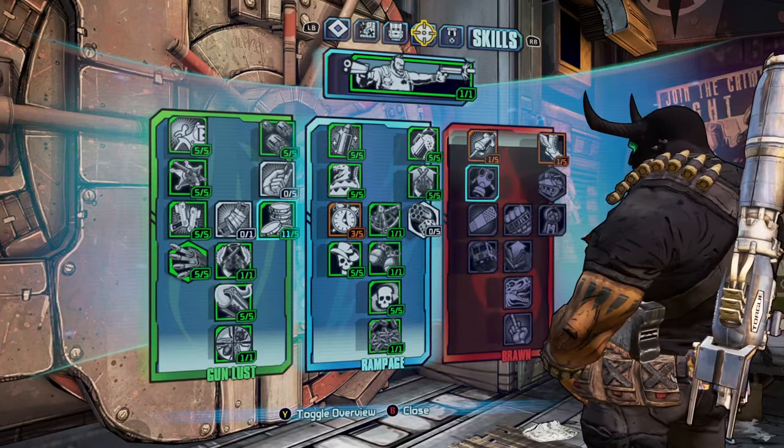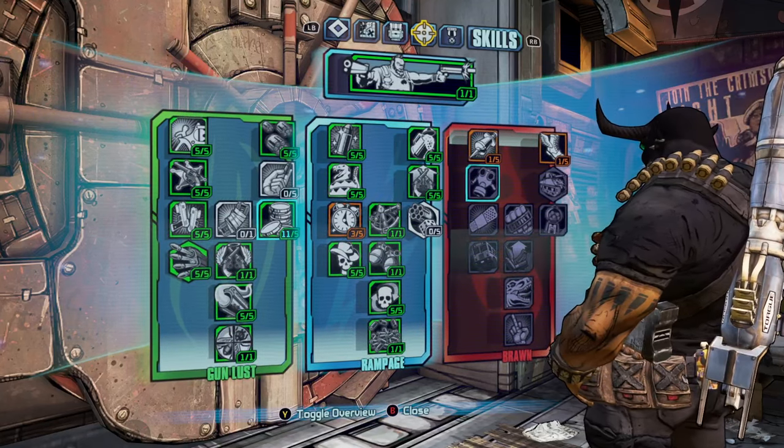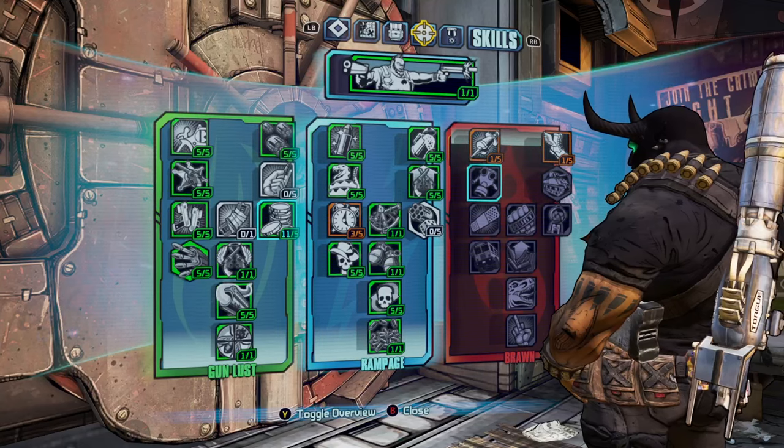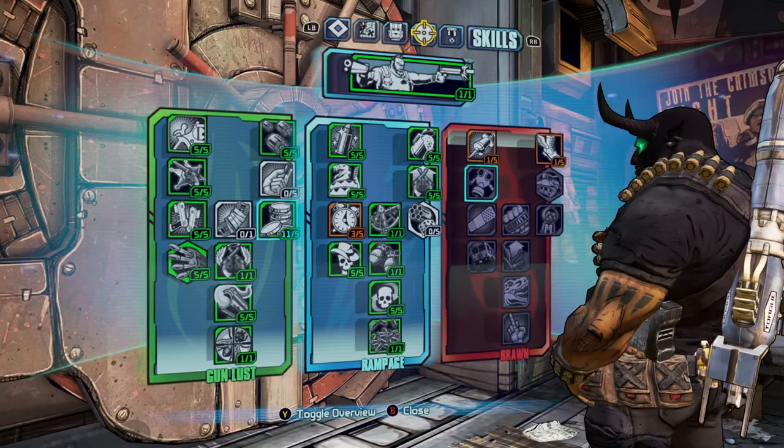So this is the skill tree right here. It's predominantly the left and middle trees, and the right tree has a couple of points just to proc two skills while using certain class mods.